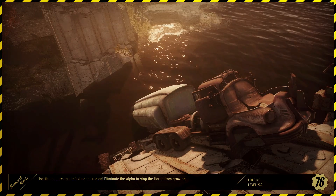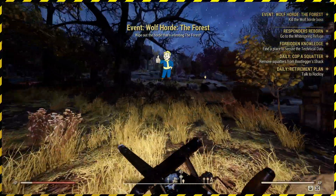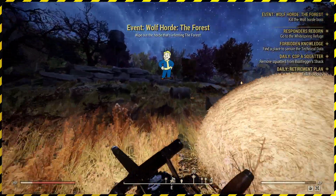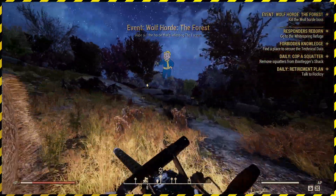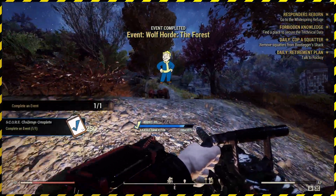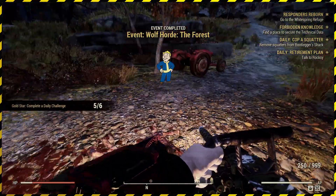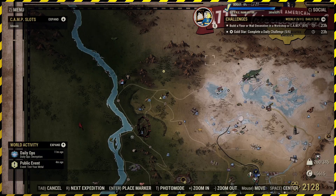There's a wolf horde event, so we're going to go over there. This is our heavy guns build — we have 50 cal machine guns. I'm working towards getting a power armor, but I've got to do some quests for that. It's behind a quest wall with the Brotherhood of Steel layer of content that was added maybe a year or two ago. Someone's already shooting at it — there we go, that's complete. We didn't actually have to do anything because another player sorted it for us. Nice and easy.